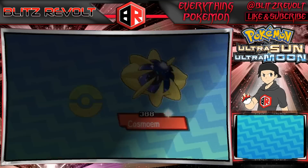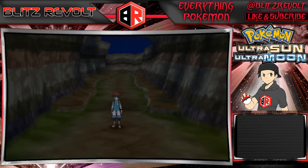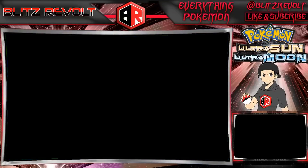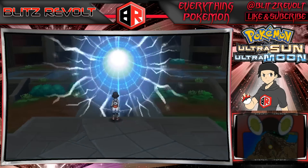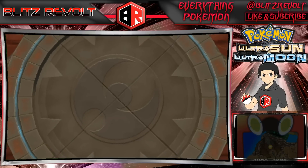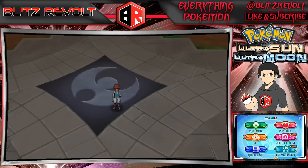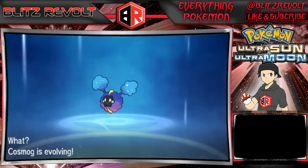Now this is the key to how we're going to get the other legendary in our game. In my case I want Solgaleo. Basically all you have to do is evolve Cosmog into Cosmoem — that'll happen at level 43, so you're going to have to level up Cosmog all the way from level 5 up to level 43. Then you want to level Cosmoem up to level 53, and at 53 it will evolve into the other legendary — either Lunala or Solgaleo. I headed back to the Altar of the Moon and went back into the reverse world. I'm not entirely sure if it depends on the time of day or which altar you're at to determine which specific legendary you get, but I have gotten both Lunala and Solgaleo out of evolving Cosmog.